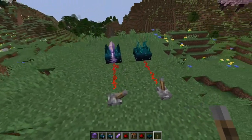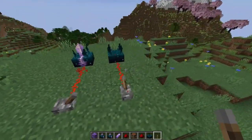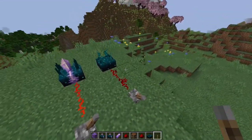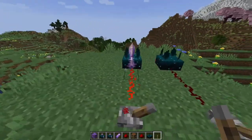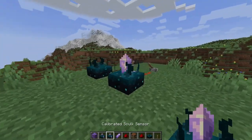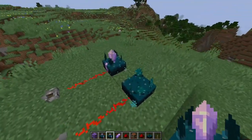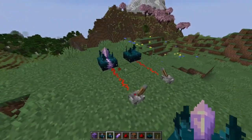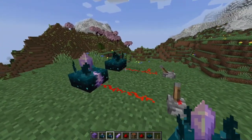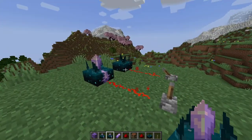We can actually turn off the skulk sensor using the lever here, versus this other skulk sensor which runs constantly even when it has a redstone input. So we can actually control the behavior of this calibrated skulk sensor versus the OG sensor - the OG sensor is still picking up my signal when you have an input to it.